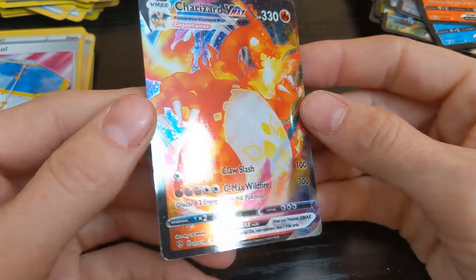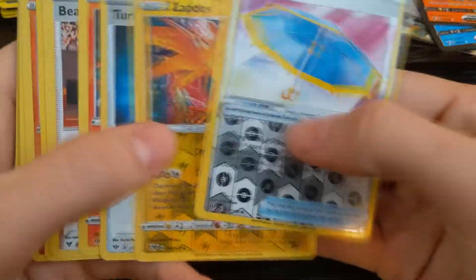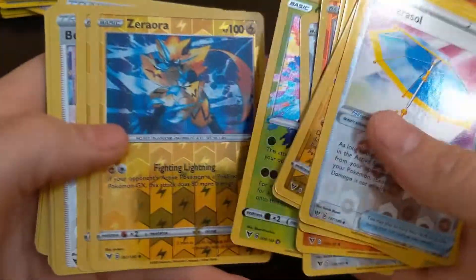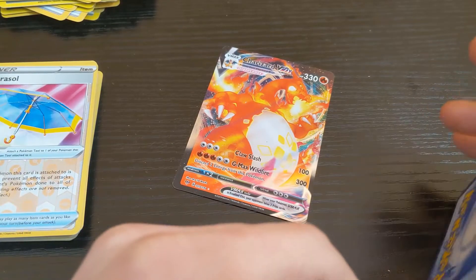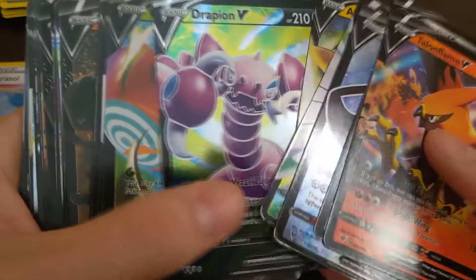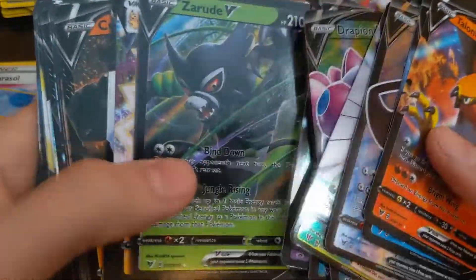So it looks like the winner out of this box — before I go and price them, I'll let you know — is this Charizard. Pretty cool haul I'd say. Here's all the reverse holos and I believe rainbow rarities like that one. I think that's a rainbow rarity too. Then all the VMAXes — got some good VMAXes in there, like this rainbow rarity. Got a couple Butterfrees, got a couple Pikachus.